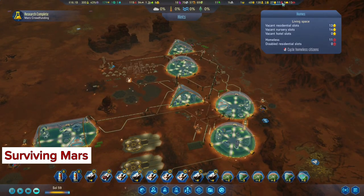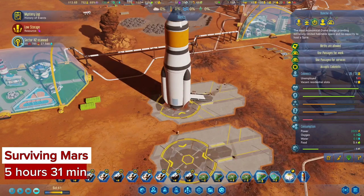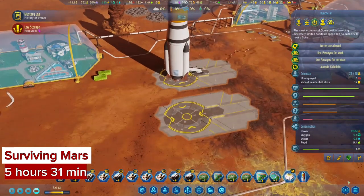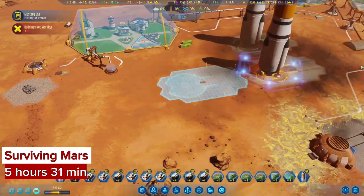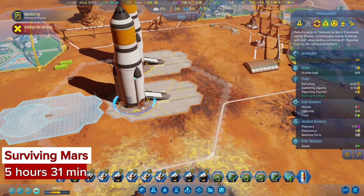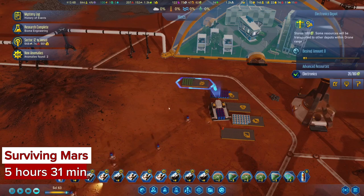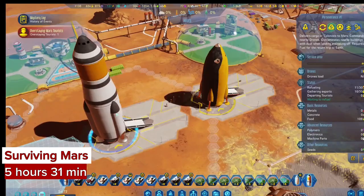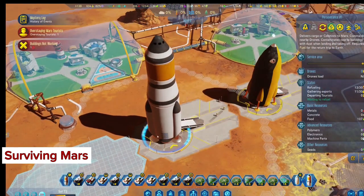In a way, the mini addiction I had to Surviving Mars was a preview of what would happen when I got into Against the Storm near the end of 2023. What killed Surviving Mars for me is that there was just too much micromanaging involved — I was constantly having to keep an eye on where resources were piling up versus where they needed to be. Against the Storm streamlines this a lot more and makes it a lot more enjoyable as a result. I might still return to Surviving Mars and give it another shot.